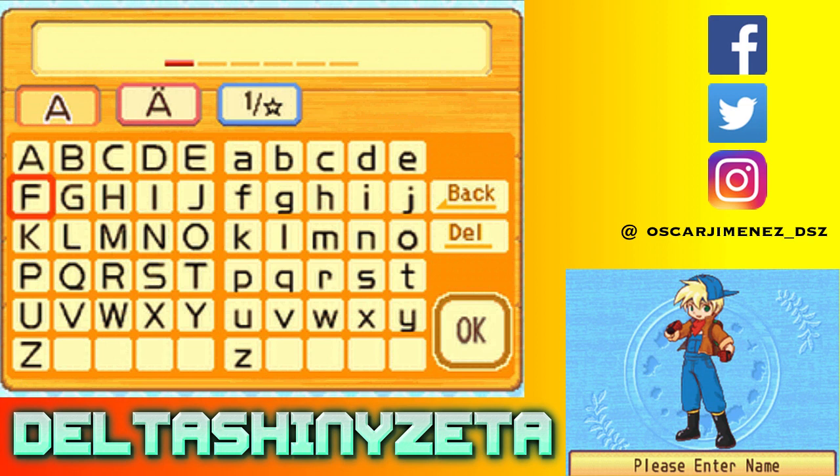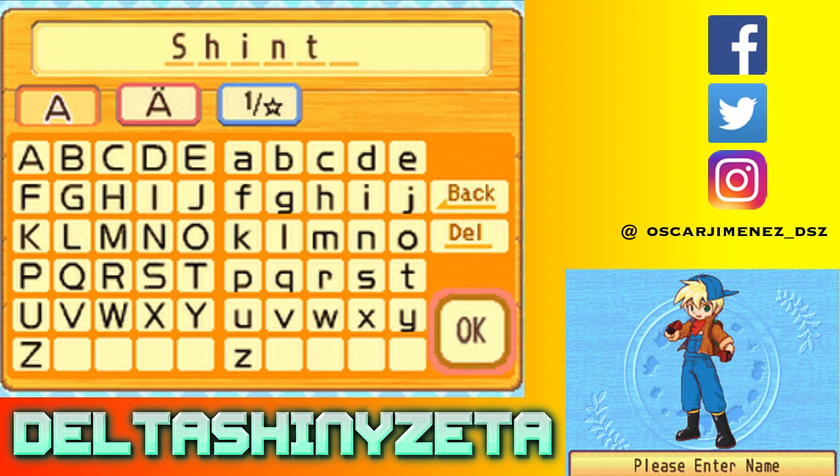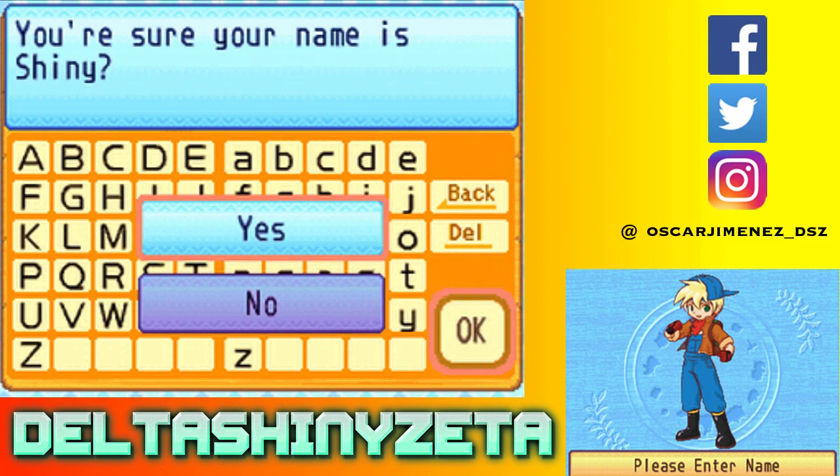What I was already loving is that you can actually use the pad to move! In Island of Happiness I would have to use the stylus and tap on all the characters, but right now I'm using the pad - I can move left and right. That's so amazing! All right, our name is going to be Shiny.